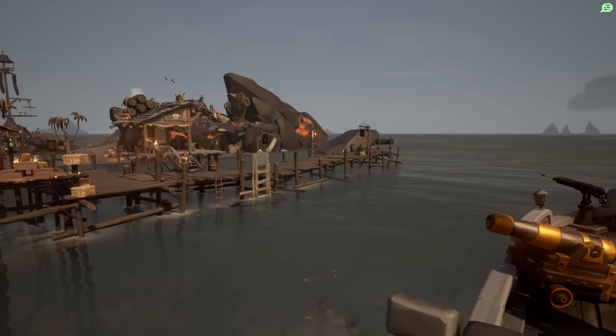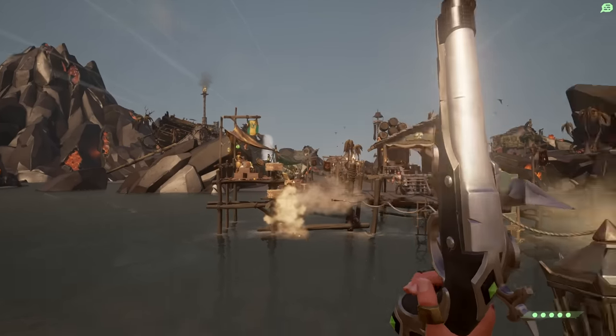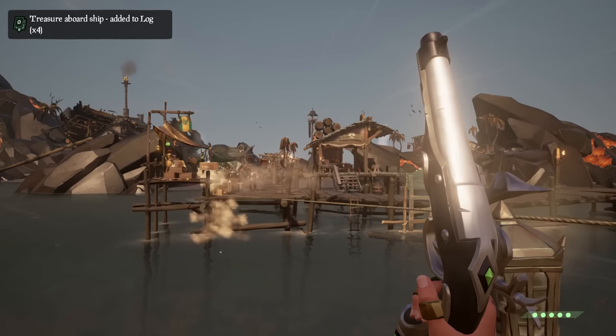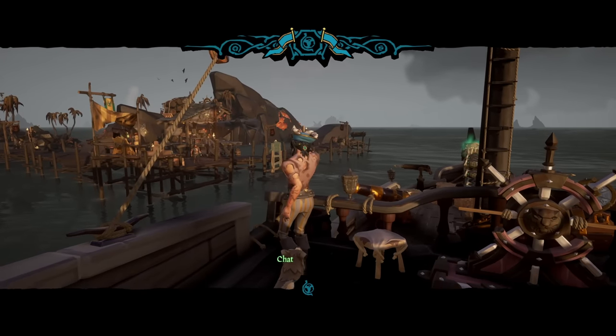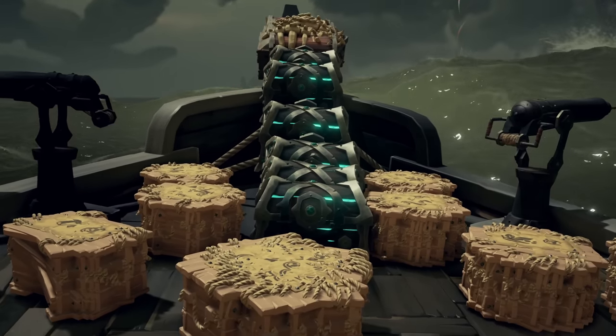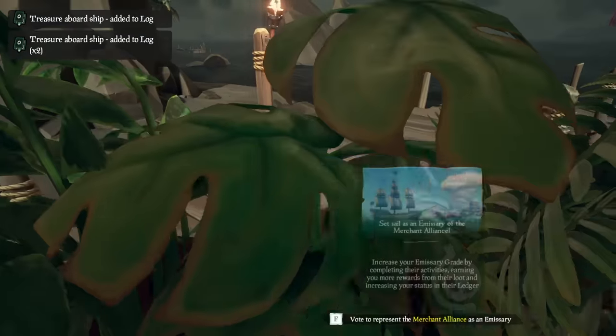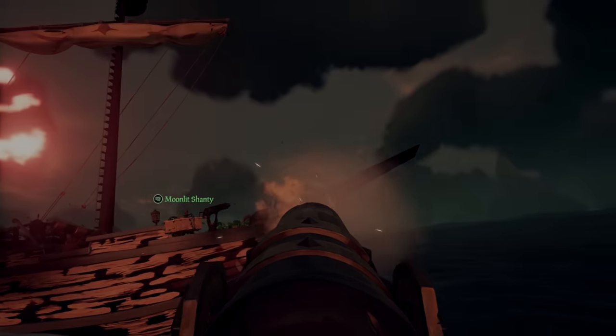We set a course for five outposts collecting our merchant commodities, and even ran into a fellow merchant who was willing to buy us another set of commodities, speeding up our collection process drastically. From one merchant to another — could you do us a favor and buy 15 commodities from the merchant? Of course. Happy trading! With our 75 commodities and a set of trade goods just to be safe, we began to load up our harpoon rowboat for the next part of Jon Bardcore's strategy.